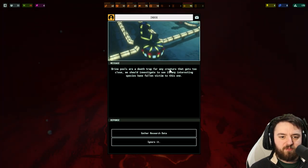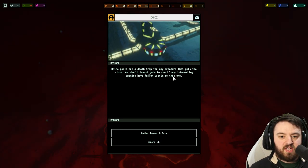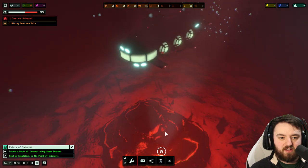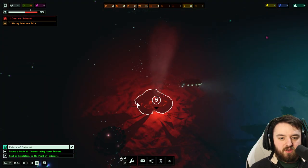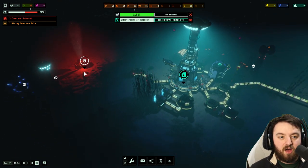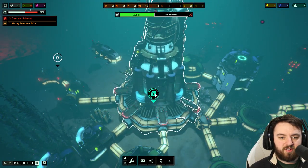Brine pools are a death trap for many creatures that get too close. We should investigate and see if any interesting species has fallen victim to this one. Gather data — nice. Sometimes there are decisions where people could get injured or killed. I had a crashed sub near me one time and that was one of the decisions.